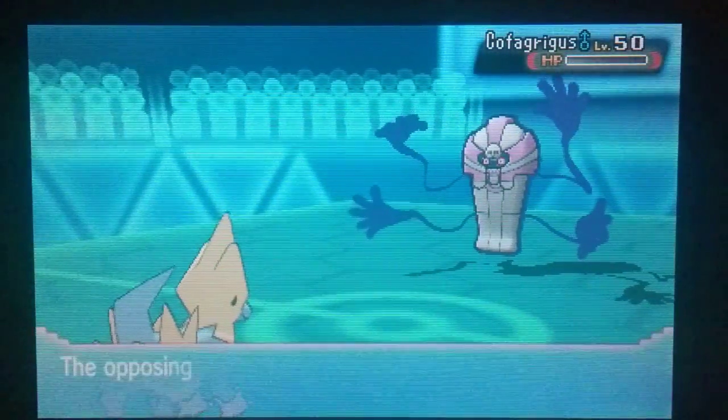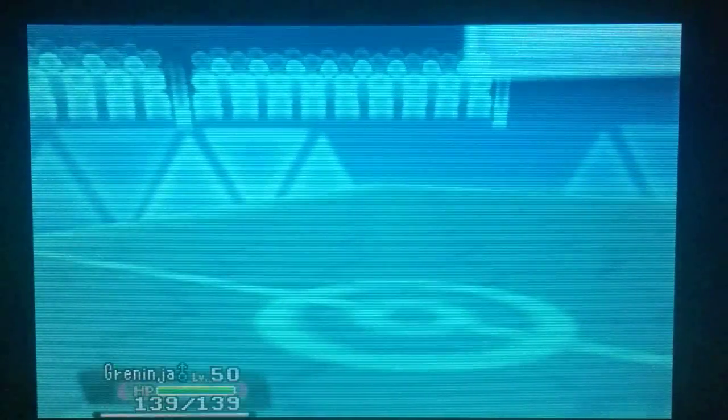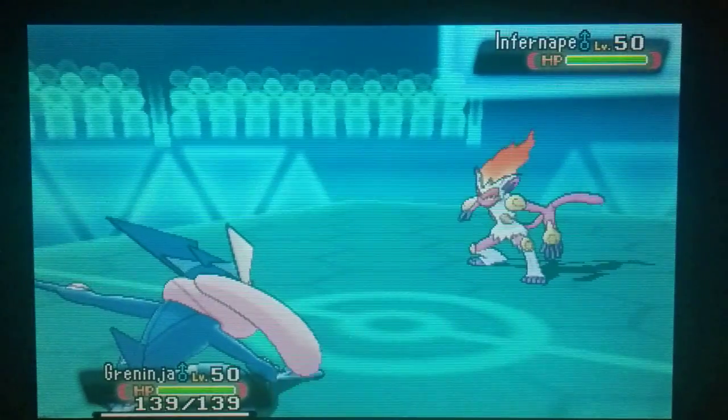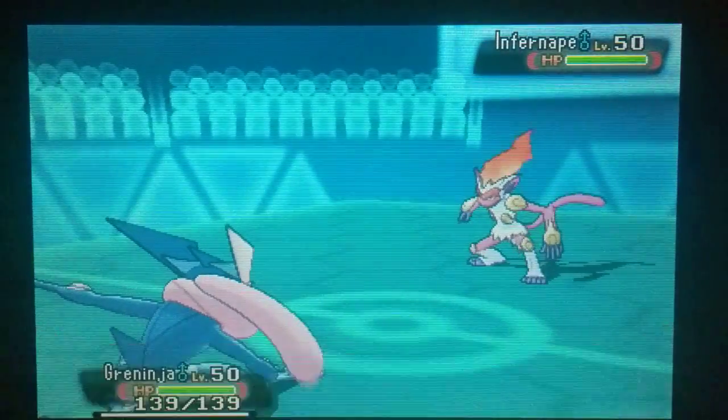We are going to go ahead and Volt Switch. We could have Thunderbolted again but if he brought the Infernape in, we wanted to be able to go straight out into Greninja to counter it. It does mean we get our Greninja in for free now. And here comes the Infernape — a nice shiny Infernape as well. We are going to take a Close Combat but we can take that; that's fine.